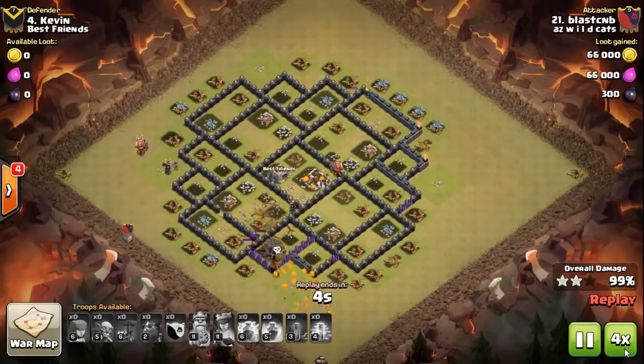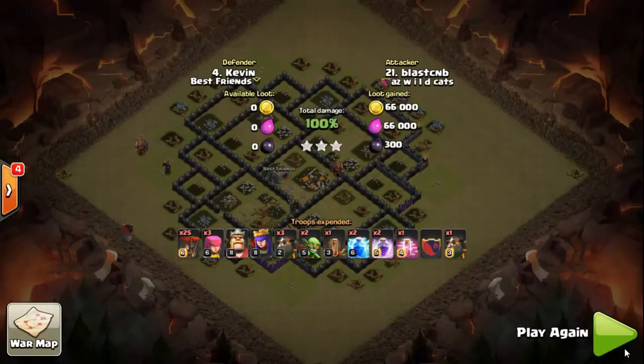Lickety split, guys. New update — they nerfed a lot. They nerfed witches, gave you better Valks then nerfed the Valks, and they've nerfed air for months. But this attack keeps going, keeps popping. Hope you guys like it — press like and subscribe. It's okay to drop a loon or two and bring some cleanup troops.